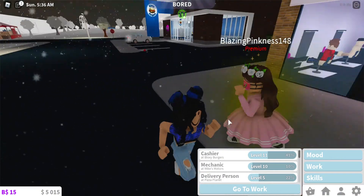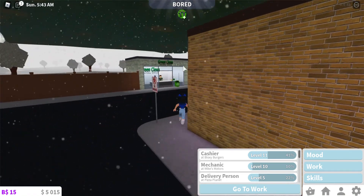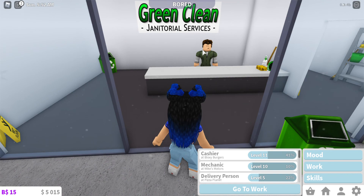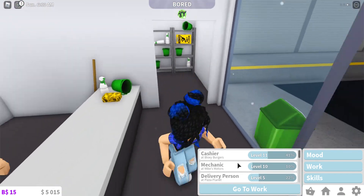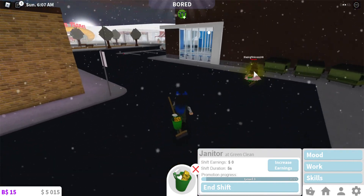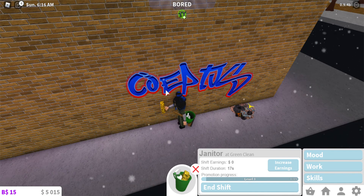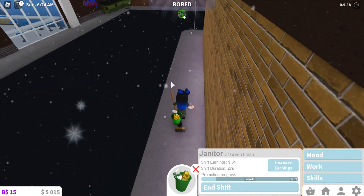Okay, next we're going to do the janitor job first. How to do the janitor job: you have to go to a pile of dirt or something on the wall and just press E or click on it. Then you'll do all these emotes and you'll clean it up.